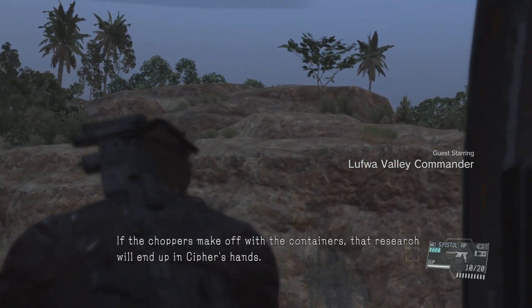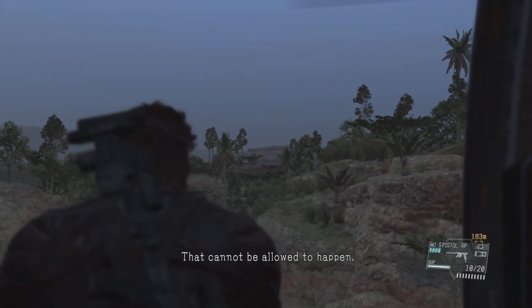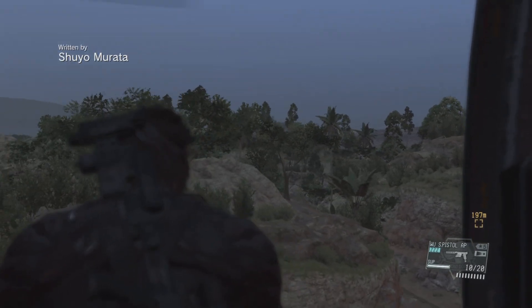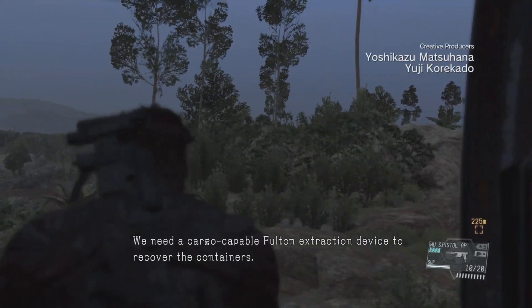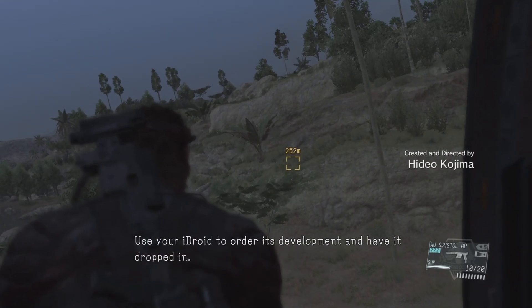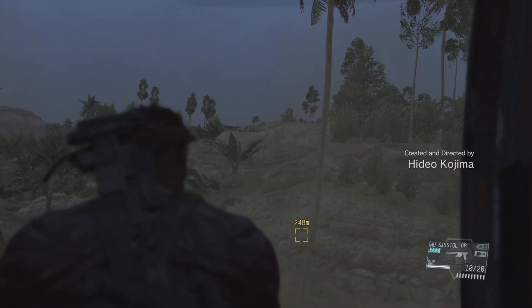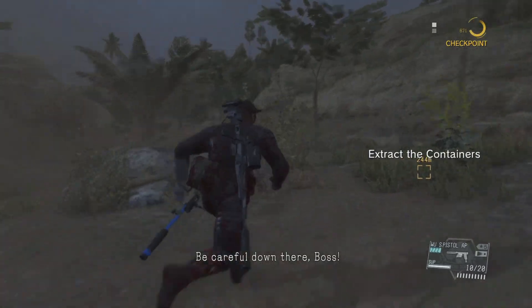If the choppers make off with the containers, that research will end up in Cypher's hands. That cannot be allowed to happen. We need a cargo-capable Fulton extraction device to recover the containers. Use your iDroid to order its development and have it dropped in. Be careful down there, Boss!